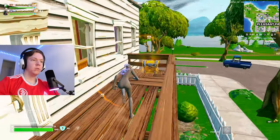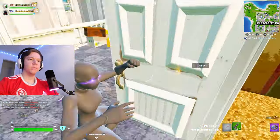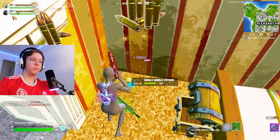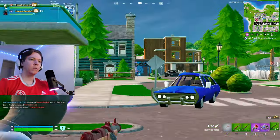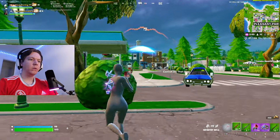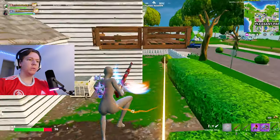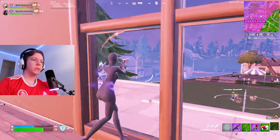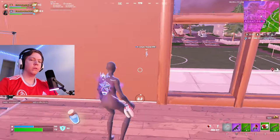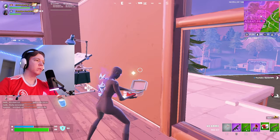We always decide to land at Pleasant or Snobby because they are our favorites and usually people land there so we get some easy off-spawn kills. We lost some people at the beginning but those fights are pretty lame, so let's cut to where things get interesting. I pick up a mammoth pistol — if you are not rocking the mammoth pistol in Reload Ranked you are asking to lose. It is by far the best weapon in the game because of how quickly you can do a ton of damage, and my aim was crazy, which helped us get to Unreal.